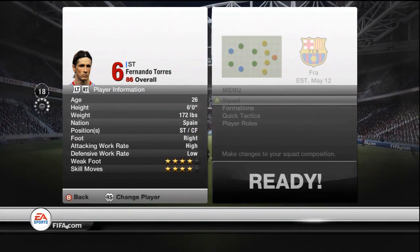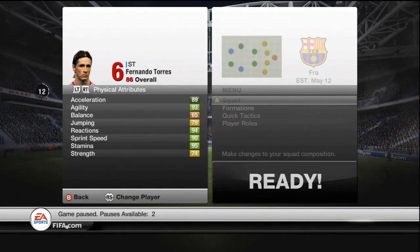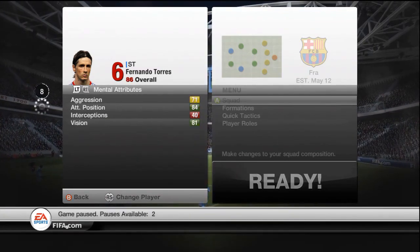He also has 99 volleys, high/low work rate, 4-star weak foot, 4-star skill moves, and he's right footed. His physical and movement stats are 89 acceleration, 93 agility, only 65 balance, 79 jumping, 94 reactions, 90 sprint speed, 74 strength, 84 attack positioning, and 81 vision.